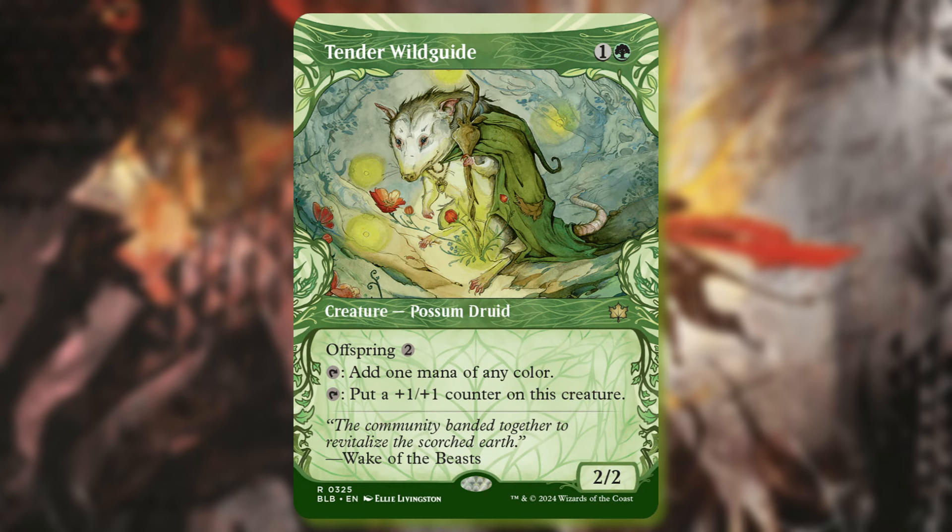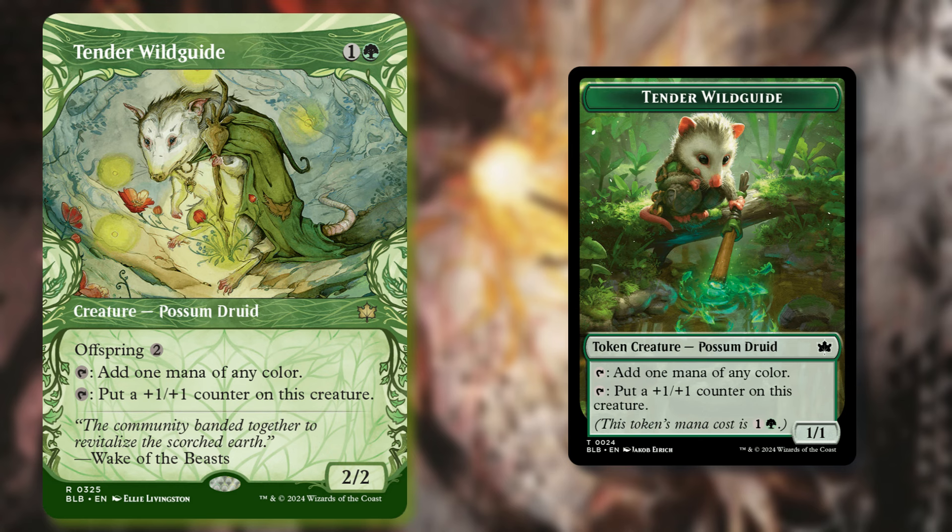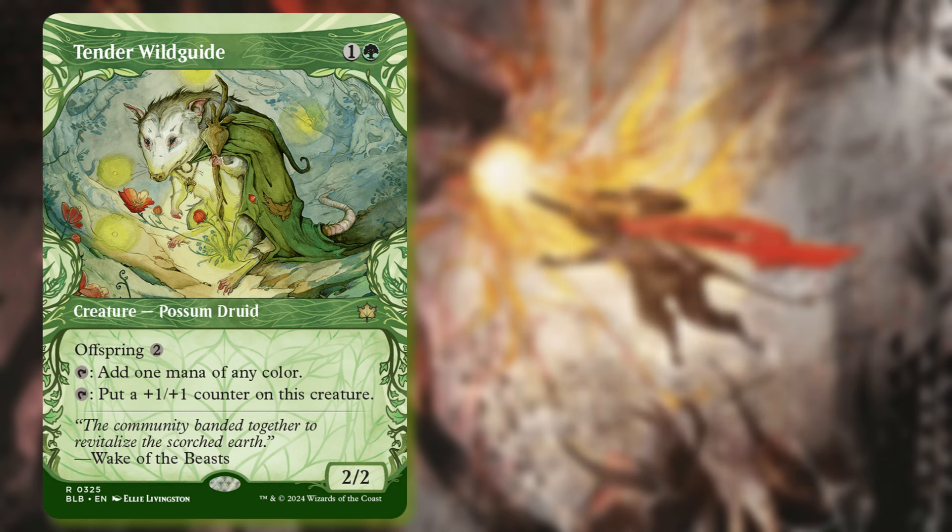Tender Wild Guide is a hugely popular card so far, particularly because of its adorable little token. It's one and a green Possum Druid with Offspring 2. You can tap it to add one mana of any color, or tap it to put a plus one plus one counter on this creature. Playing it with Offspring, you're paying four mana to have the ability to get two mana each on future turns of any color. Green is certainly going to like this, and it feels like a card that'll be strong in Commander because of its flexibility — and it's just adorable.